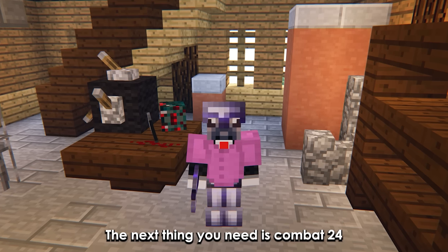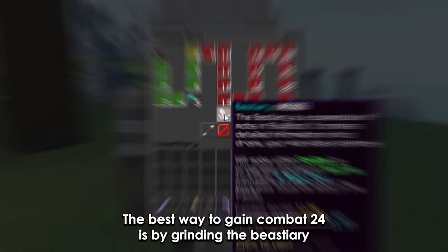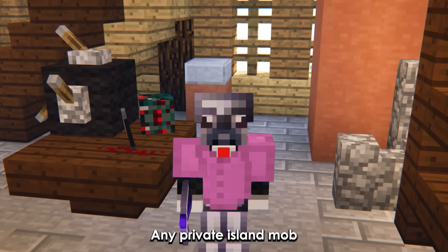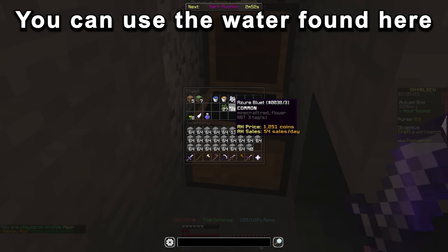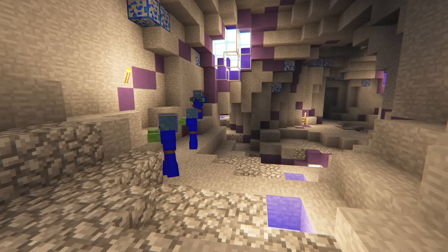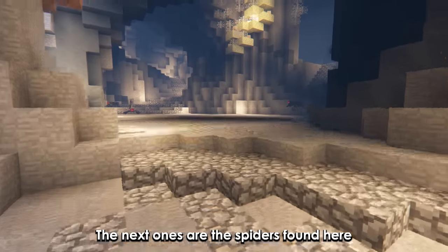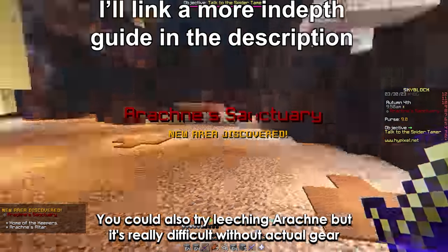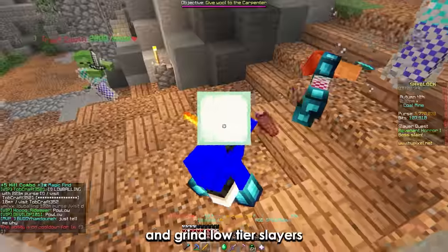The next thing you need is Combat 24 to enter the Crimson Isles. The best way to gain Combat 24 is by grinding the bestiary. Some really easy bestiary mobs are any private island mob — build a platform under your island and wait for the mobs to spawn. The next grindable mobs are the ones found in the deep caverns, and the spiders found there. You could also try leeching Arachne, but it's really difficult without actual gear.